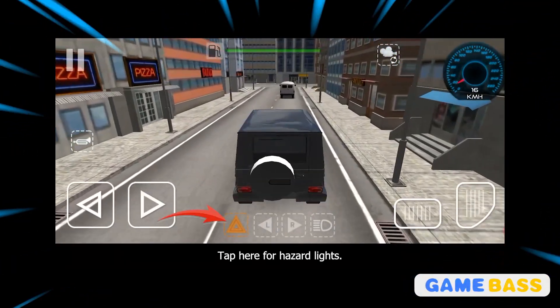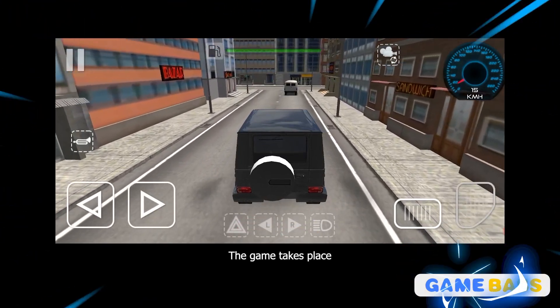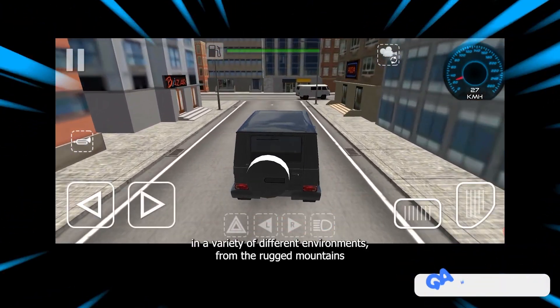Tap here to brake, tap here for the right signal, tap here to turn right, tap here for hazard lights. The game takes place in a variety of different environments.